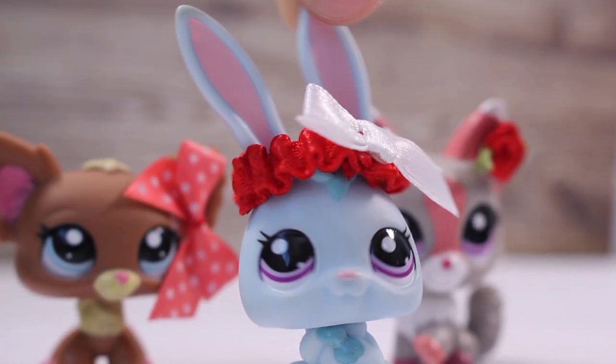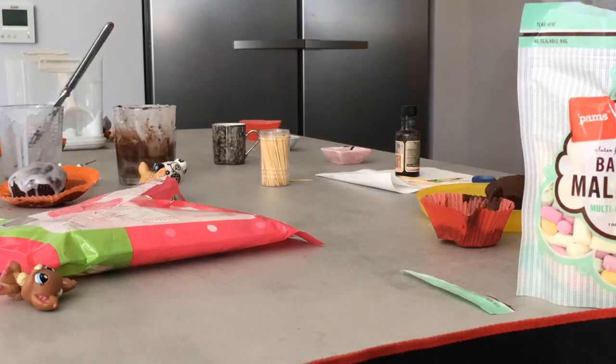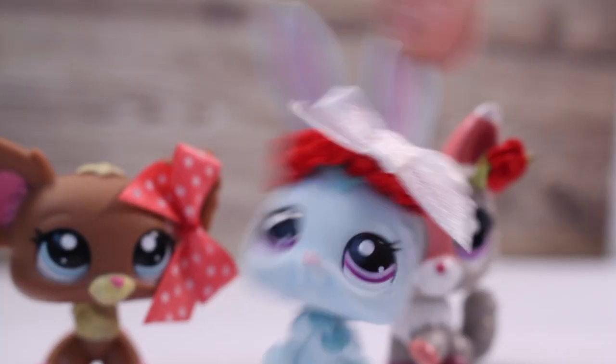So in this video we're going to be making cupcakes and decorating them with LPS and icing and things. We're going to make a mini scene. There will be two people making cupcakes each round, and the judge will decide which cupcake looks better and then they get to eat it. We'll start off by making the cupcakes and then start decorating them once we've made all the cupcakes. So let's get started!